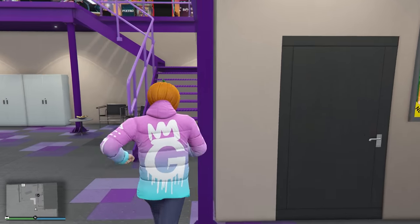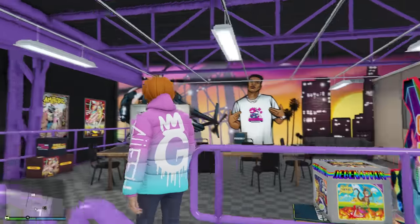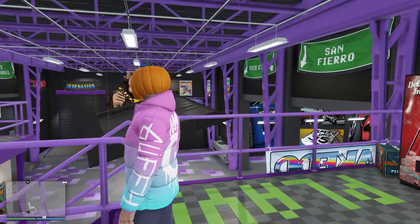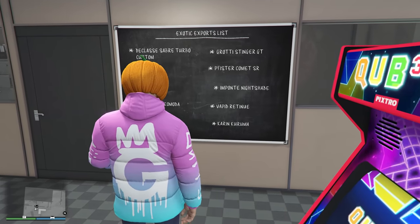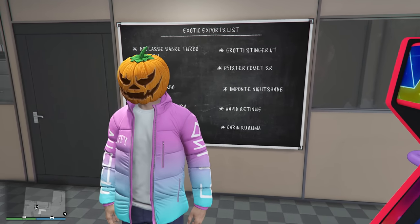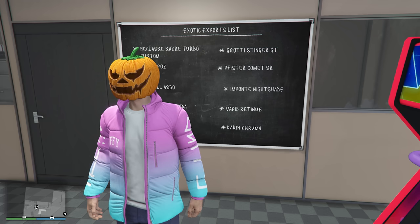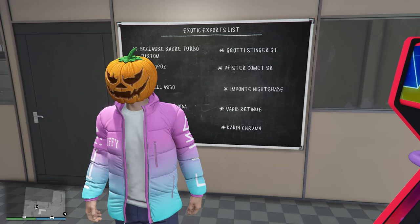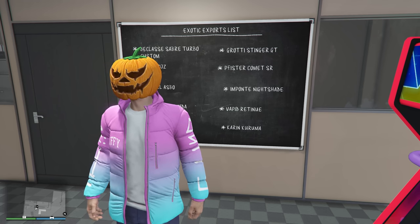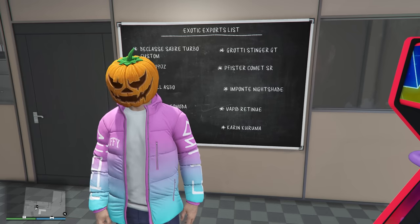The next way to make money is exotic exports. If we run upstairs, here's the exotic export list. You're going to find these vehicles around the map — most of the time you'll find a little blue marker, pick it up, take it down to the dock, and you'll get paid. I'll be showcasing this shortly and showing you how much you can get paid. This is the second way to make money with the auto shop.